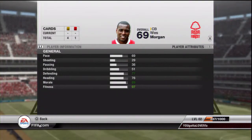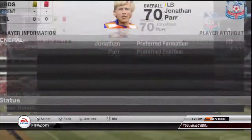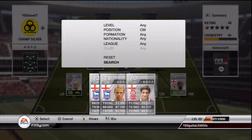Here we have Morgan - he cost me 900 coins, 69 pace not too bad for a centre back, and 77 defending which is pretty good. Left back here, 750 coins, his name's Par, and the only reason I got him is because of his pace since all the shiny ones are slow, but he's got a pretty bad defending of 69.